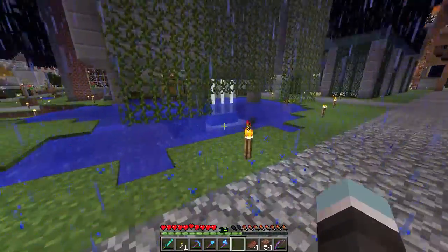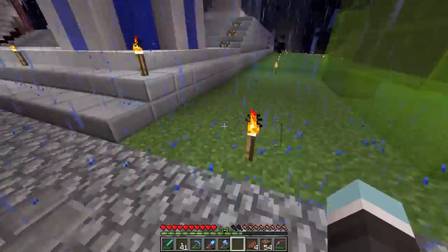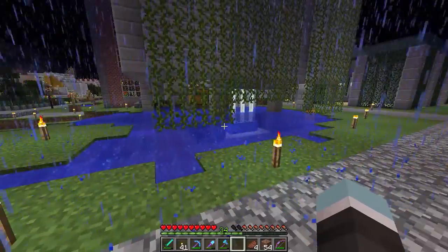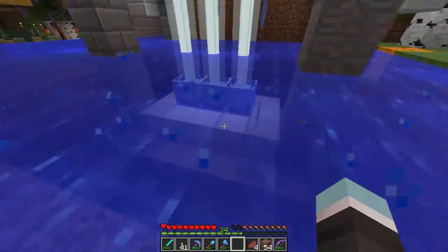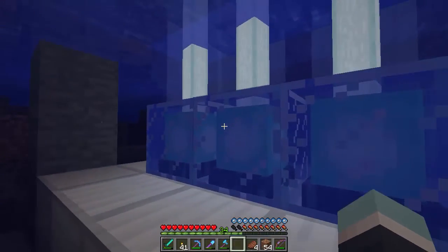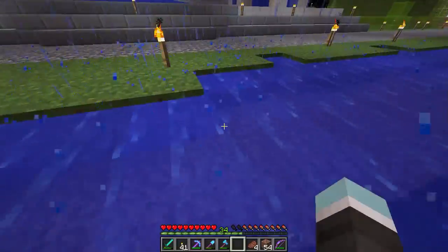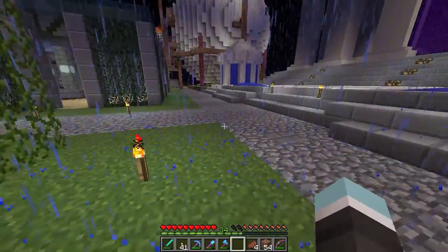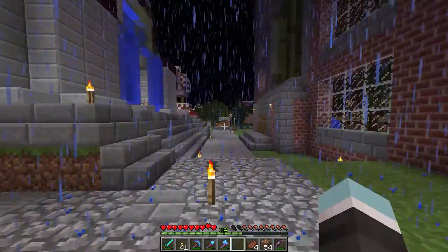I've been redesigning this a bit - as you can see this road is one level lower, it's closer to where I actually wanted it. And I've revisited this lake and our beacons are now underwater, which means I've got this nice little pool underneath the library. I've still got to do some work on it just to make it a bit prettier, but I think it's turning out alright so far.